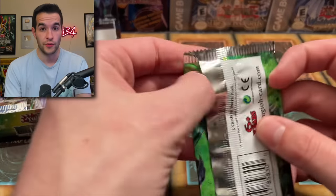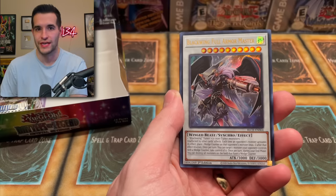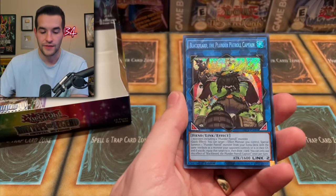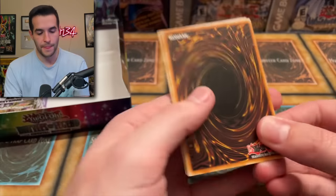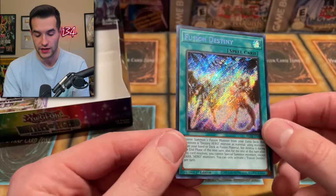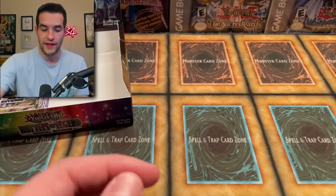Remember how long it took to pull the Ghost Red Eyes? About 13 cases as well, and there were 9 Ghost Rares in there. We were getting like 4 or 5 Ghost Rares a case and still didn't get it until the 13th case. Now we're going to be getting 0 to 1 Starlight per case if the pull ratios are the same. That could take 20 to 30 cases at that rate. We're just going to have to see how the luck pans out and if they changed the pull rates for having so many in the set. Fusion Destiny — Secret Rare — that looks beautiful.